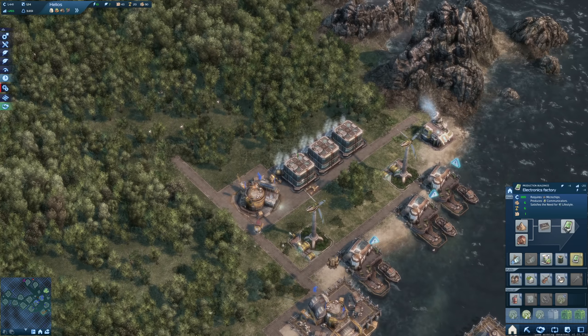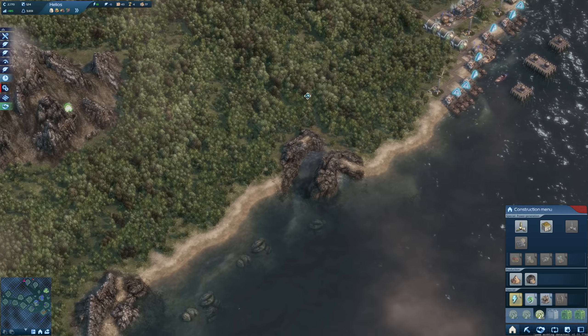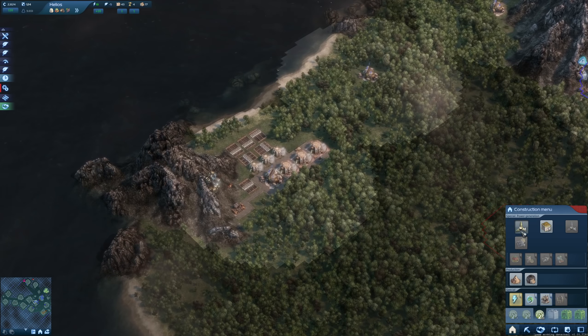Selling the goods - another 2,200 credits, that's fine. Let's get my trading ship to Helios right away because I really want to start the trade route for communicators - they're worth quite a lot. Let's go with three communicator factories - and we can afford them. Let's also have another wind park down here. Good for now.